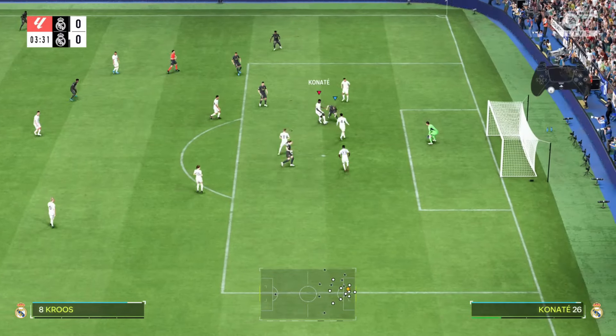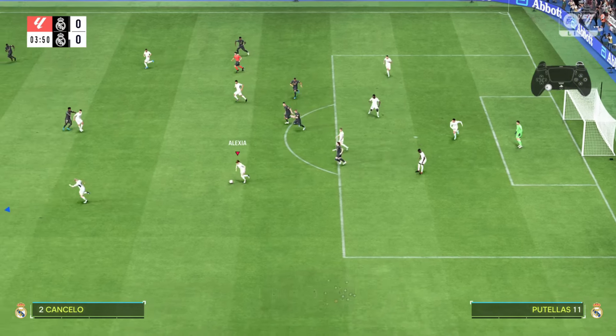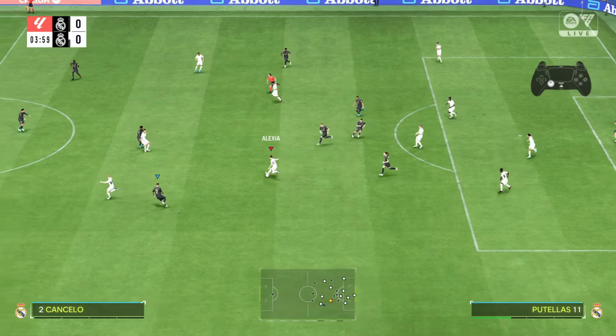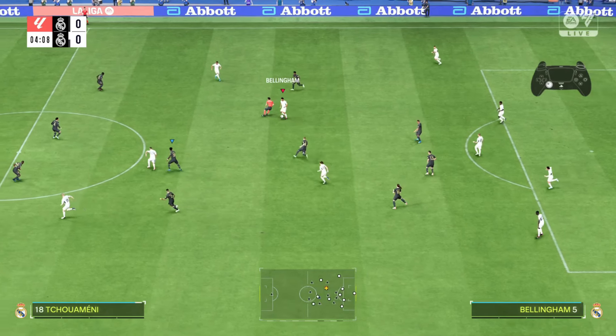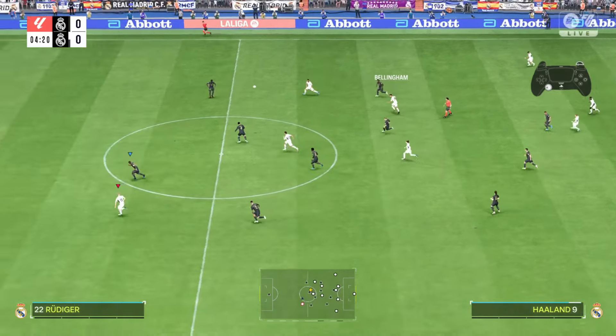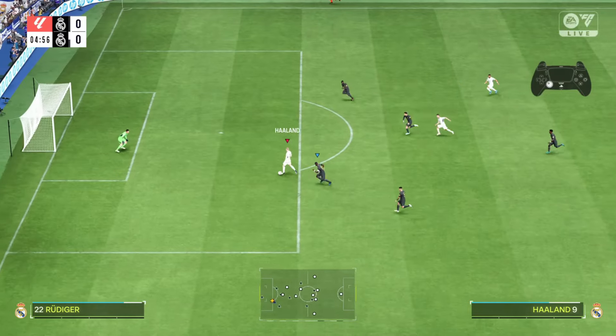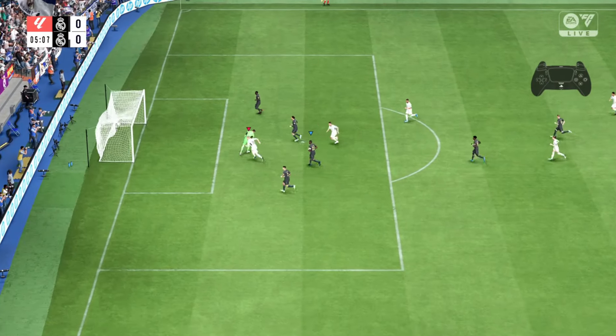For example here, I win the ball and immediately pass to my midfielder. I send this player forward using the L1 trigger. As this player begins his journey forward, I pass the ball to my other midfielder, Jude Bellingham. I see my running player is about to cross the defense line, so I use the lob through pass and get the ball in behind to my running player, and the opponent has nothing to do — I use the opportunity and score.